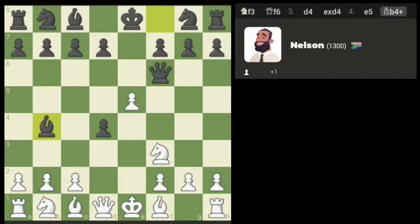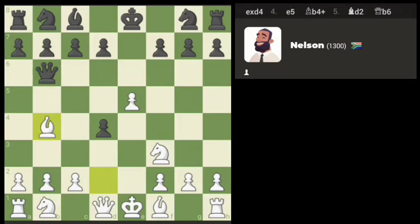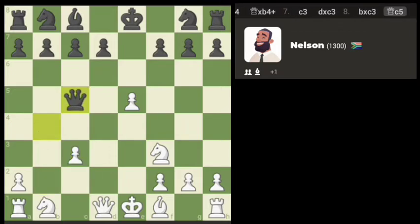Nelson leaving his queen hanging. Nelson moves queen into position. I think we can do that. Let's see — we didn't miscalculate here. Going after Nelson's queen. Let's go here.